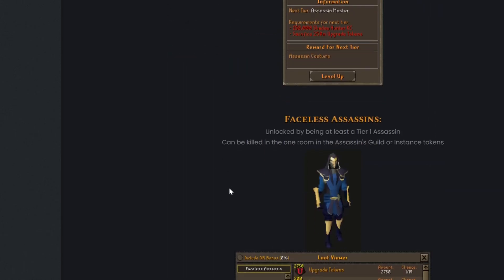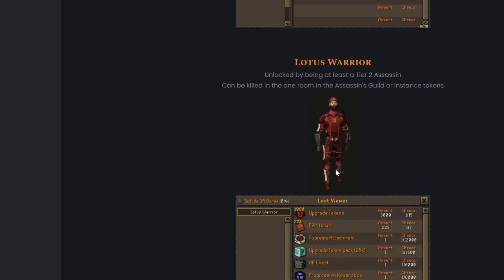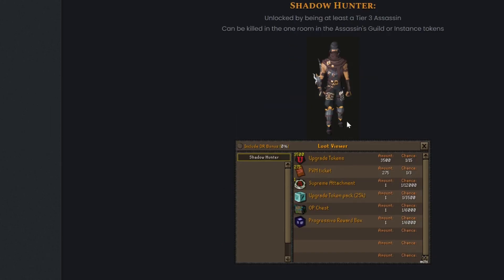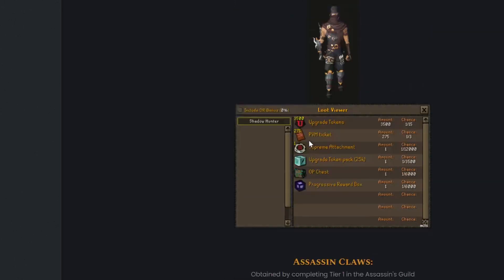After completing tier three, you receive an assassin costume scroll as a reward, so it's pretty much an end-game kind of thing. The faceless assassins, unlocked by being at least tier one assassin, can be killed in one room of the Assassin's Guild or with instance tokens. There's also the Lotus Warriors, which look super clean, and the Shadow Hunter, which is my favorite. Here are the drop tables of all three of those.